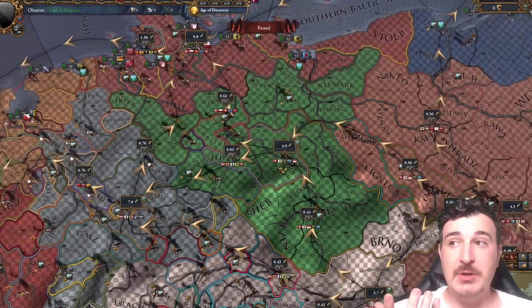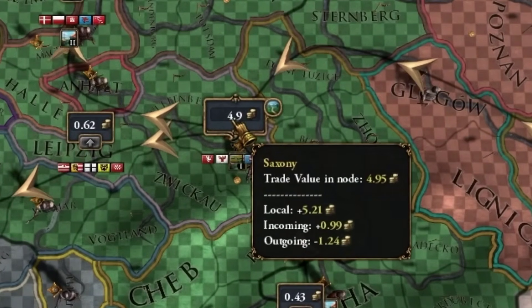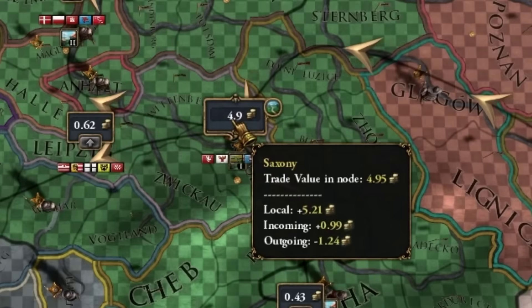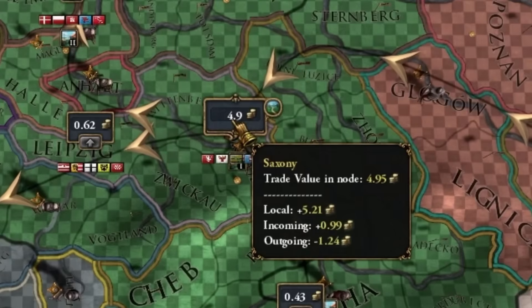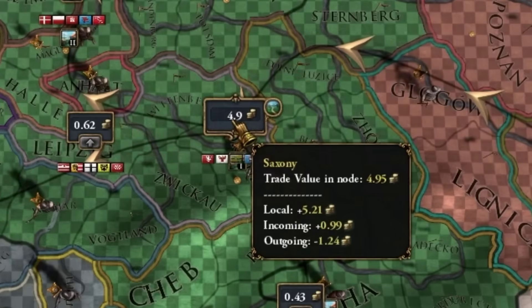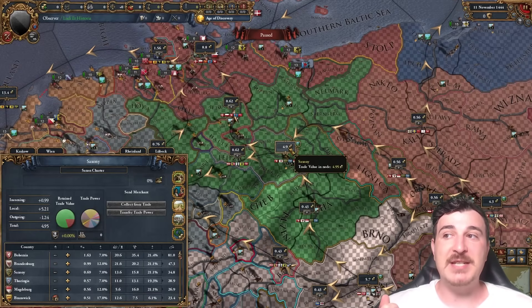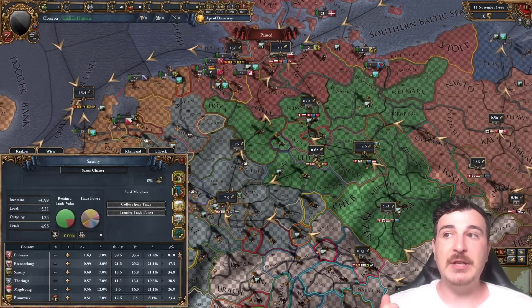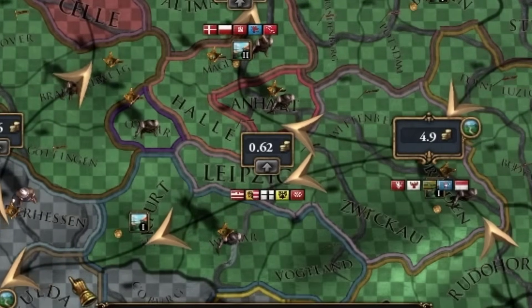Non-end trade nodes are nodes such as Saxony, which has 5.21 local production, 0.99 incoming from other nodes, but it also has an outgoing flow of trade of 1.24. That means 1.24 of the value within the Saxony node is filtered down the line — one into the Lubeck node, the other into the Rhineland node.